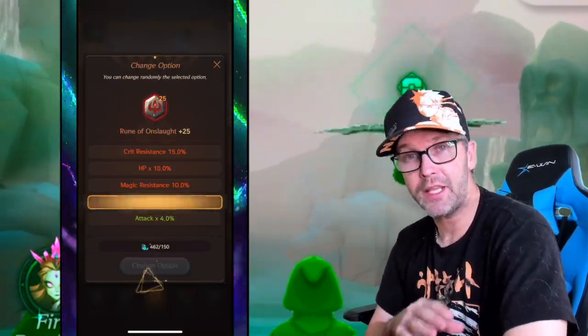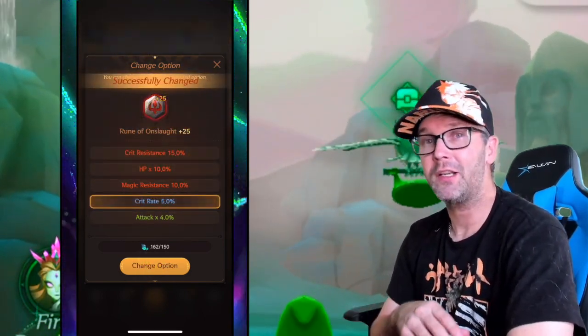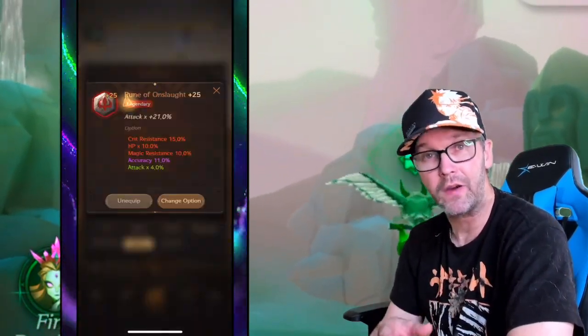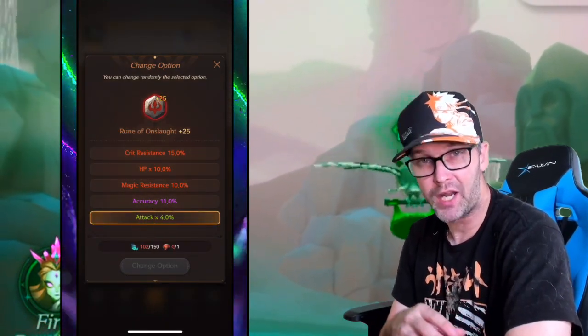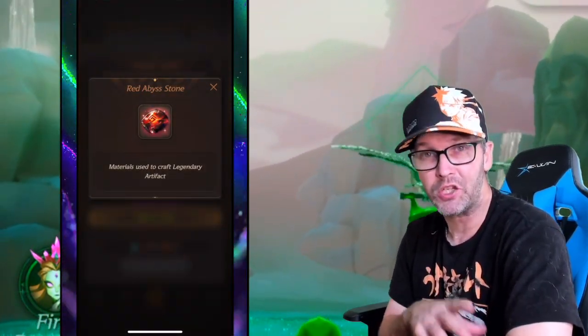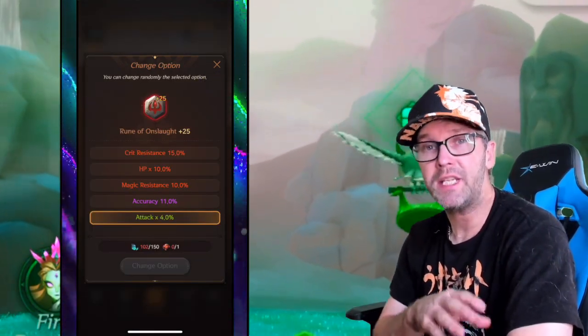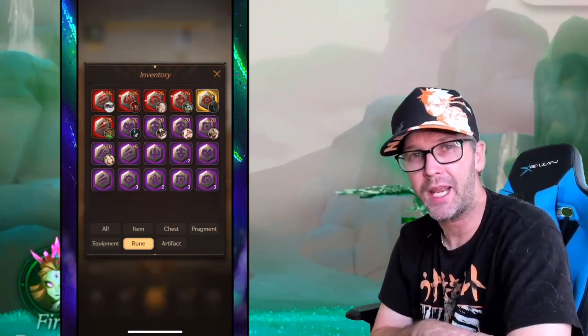When using the change option on these runes, it's just going to be like everything else inside the game — the different color is going to be the different rarity. So you want to try to reroll these things into getting yourself a legendary or red one. If you notice, you can't go to the last slot without having special materials — you do need a red abyss stone for this. Supposedly, if you go and dismantle a legendary rune, that's where you can get one of these. You won't get them from other spots randomly inside the game.